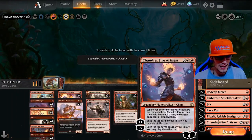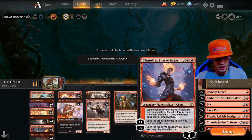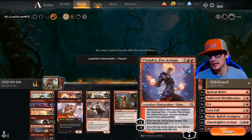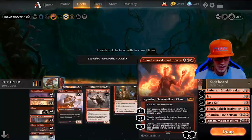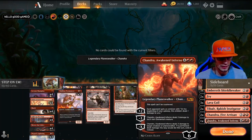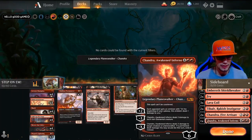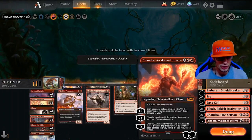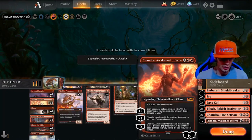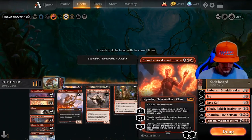Chandra Fire Artisan's ultimate exiles the top seven cards of your library and you may play them this turn — and when you do the mine-seven it's going to deal seven damage because you just removed seven loyalty counters. And of course one Chandra, Awakened Inferno — great against long control games. This spell can't be countered; plus two gives each opponent an emblem that deals one damage at the beginning of their upkeep; minus three deals three damage to each non-Elemental creature; and minus X deals X damage to target creature or planeswalker, exiling it if it would die.